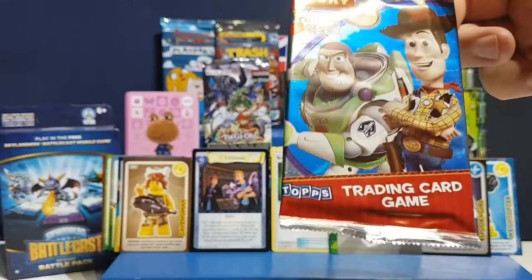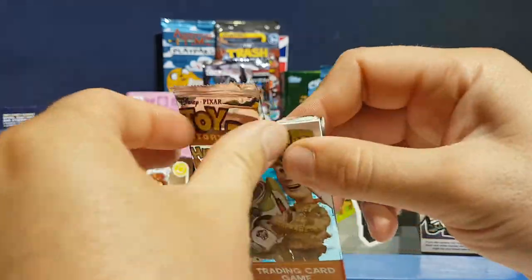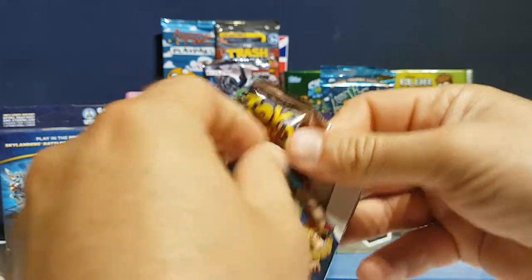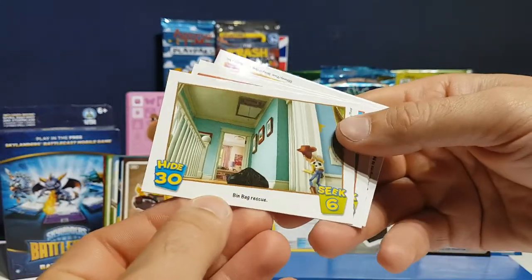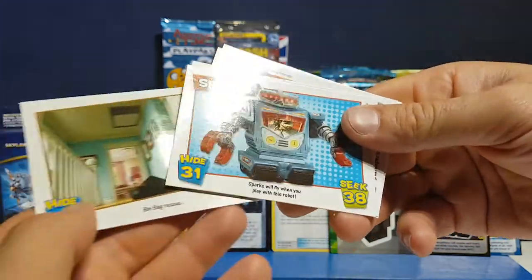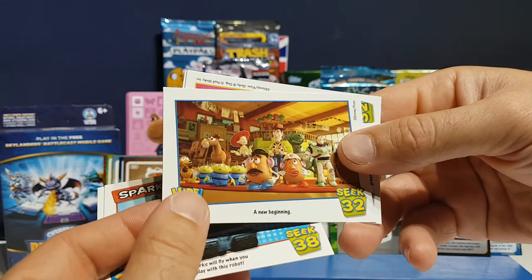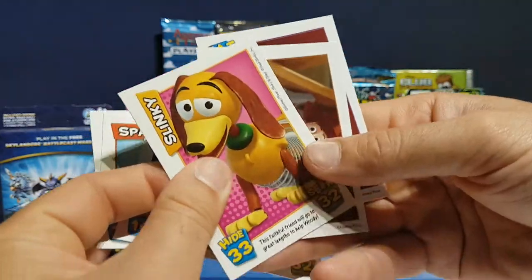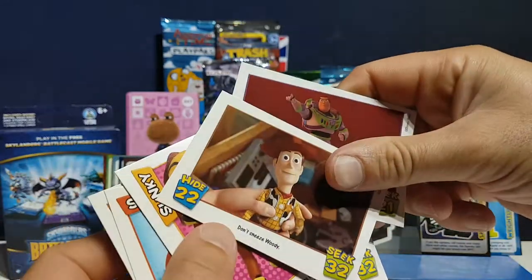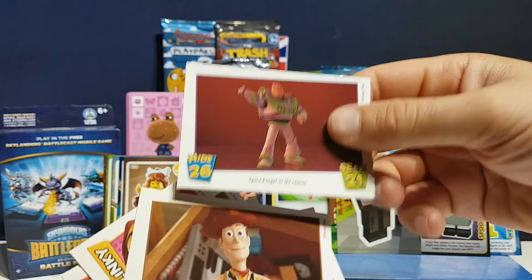Going for Toy Story 3 — Hide and Seek again! We have Bin Bag Rescue — about to go in the loft — Sparks, New Beginning — that's when they turn up at the nursery — Blinky, he's so cool, Don't Sneeze Woody, and Space Ranger to the Rescue.